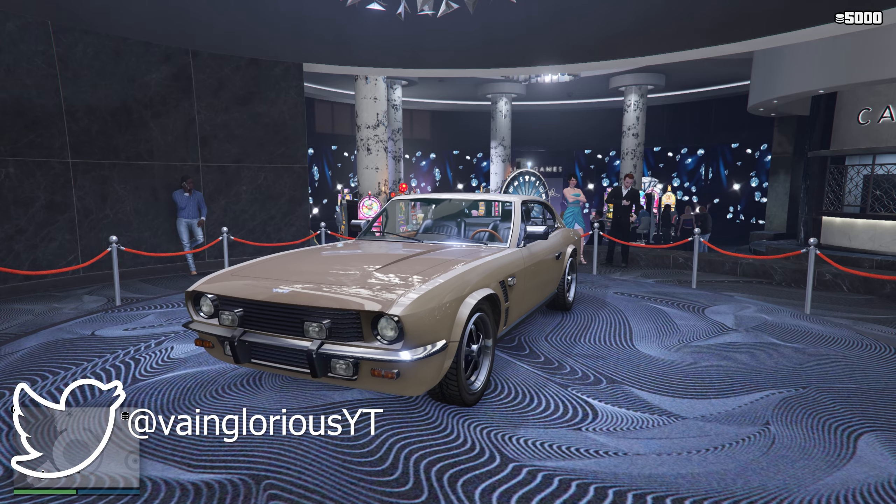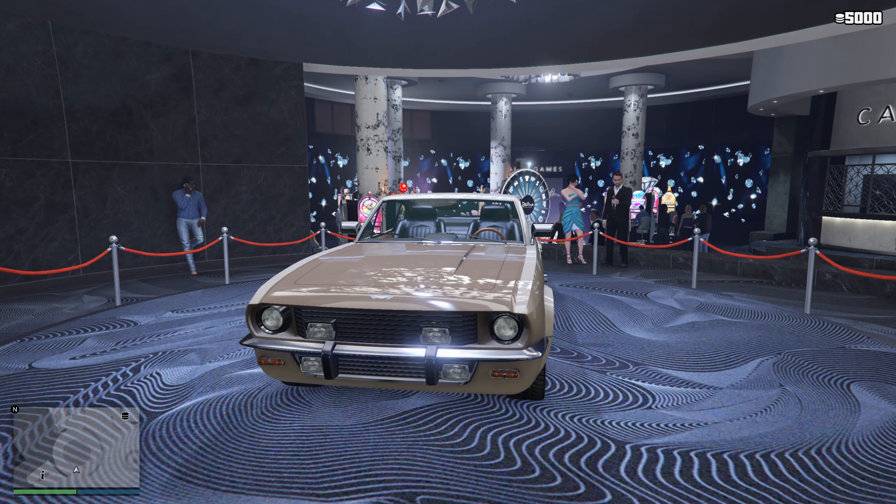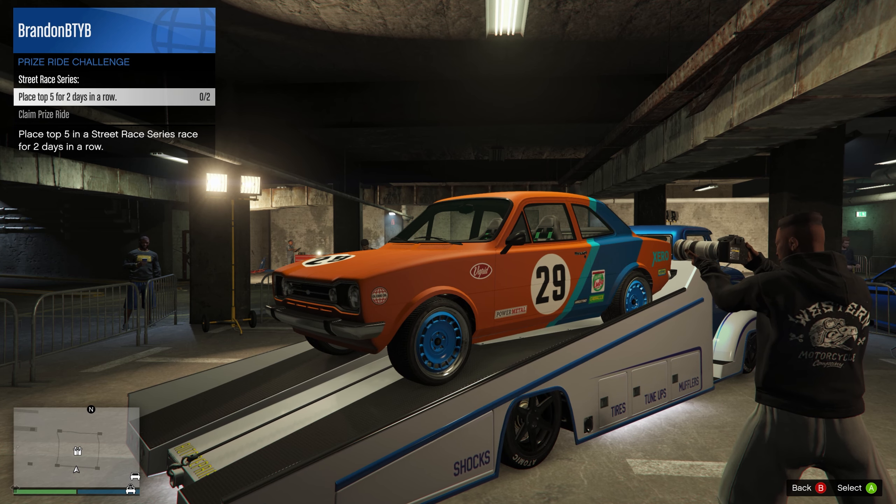Be sure to stop by the casino to spin the lucky wheel for your chance to win this week's podium vehicle — the Debauchee Rapid GT Classic, which is still not a Dominator. Learn your classic fastback car models, people.